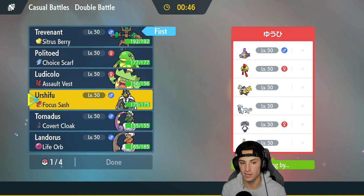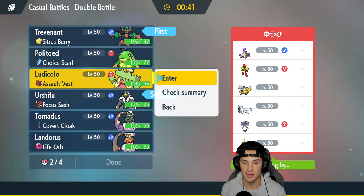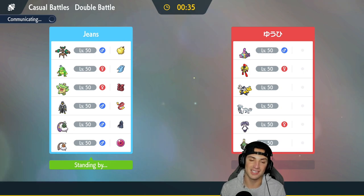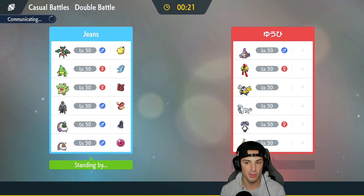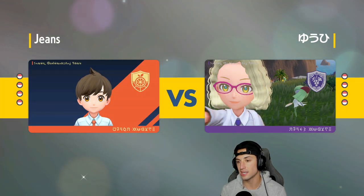Urshifu can hit like a truck and do a lot for us. A Pokemon I'm a little scared of is Chien-Pao — Sucker Punch is going to be a problem against Trevenant. I think they're going to lead some sort of Trick Room combo, so I might just Imprison Trick Room first turn. I can see Iron Hands, Indeedee, Armarouge, or Sinistcha coming out — that Pokemon does learn Trick Room and is a decent setter.